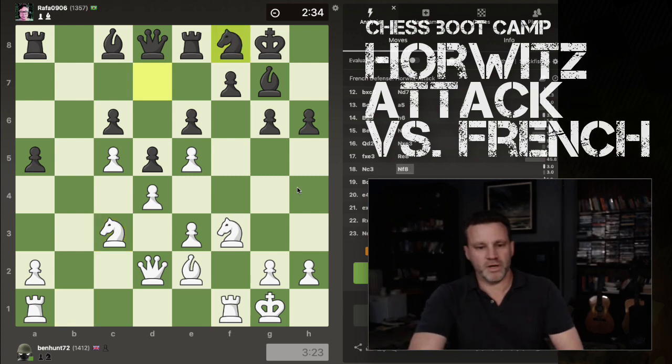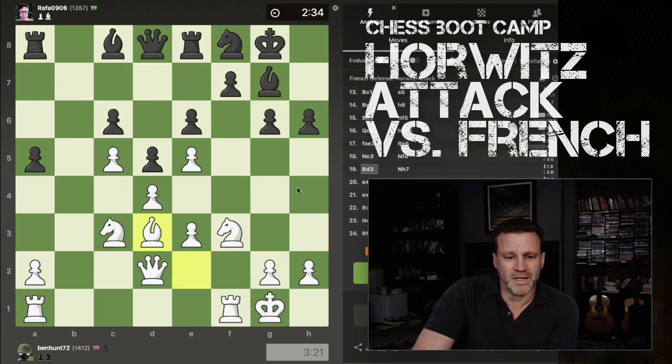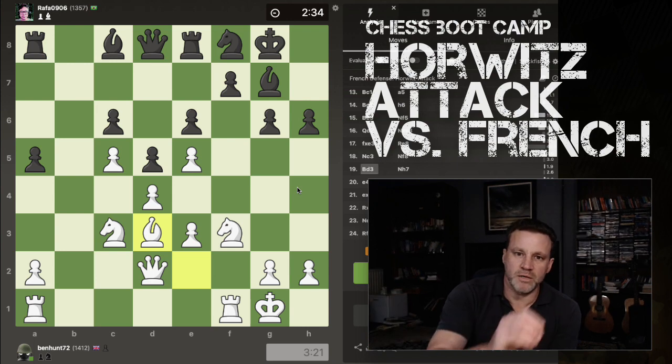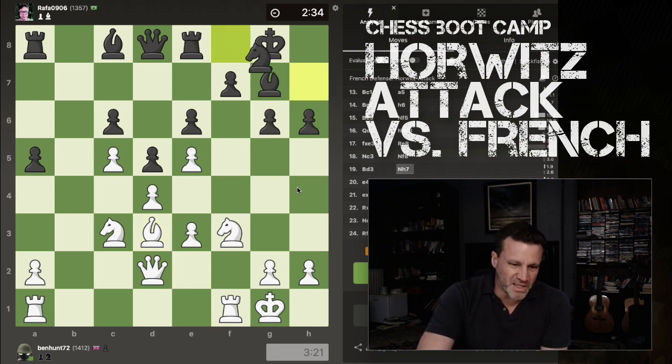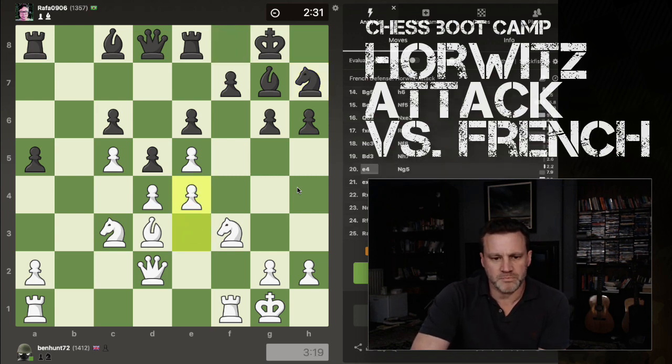Knight first to C3. He brings his Knight round again. Now Bishop to D3. Something I'm working on at the moment is really trying to be patient. If it's time to attack, attack. If it's not time to attack, build. I think this is a reasonable example of that. His Knight flies round to H7 — it's got ideas.